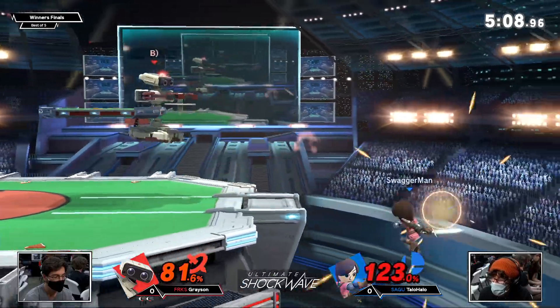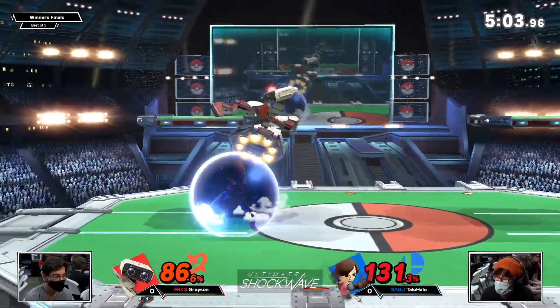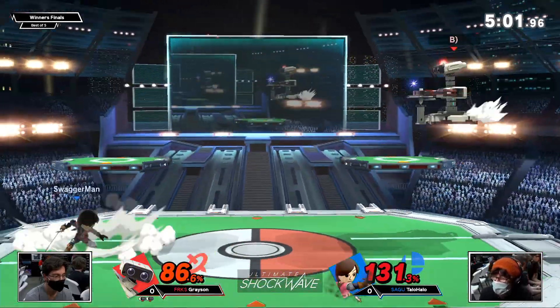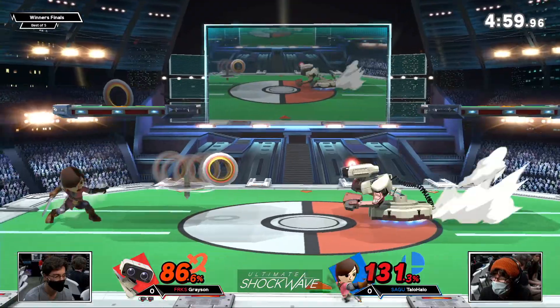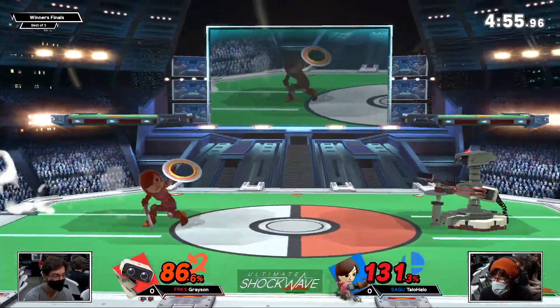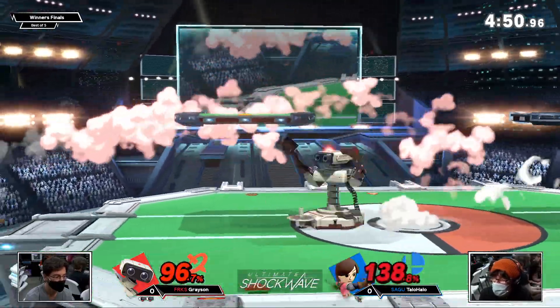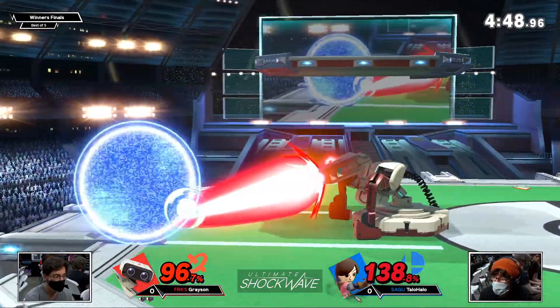He's going to get hit by all these projectiles and get comboed forever by them. I love when he gets creative with it — he dragged down up airs into some stuff. I wonder if down smash maybe was fast enough, but out smash just barely wasn't. So Taylo Halo was able to get that grab. It looked like it just wasn't fast enough — or big enough to hit from the right. Maybe that's it.